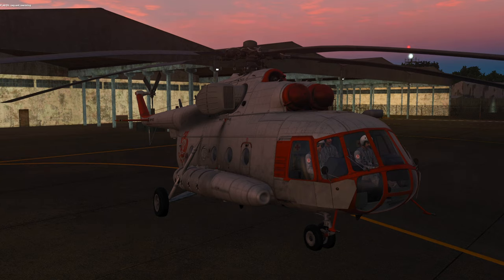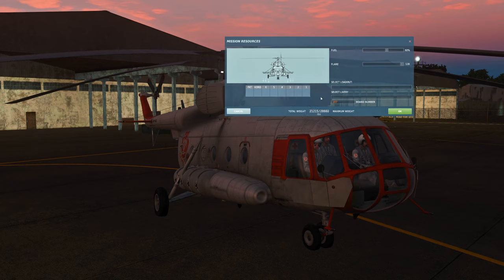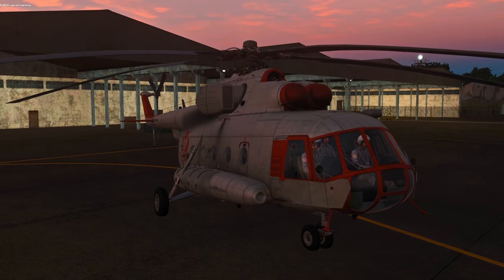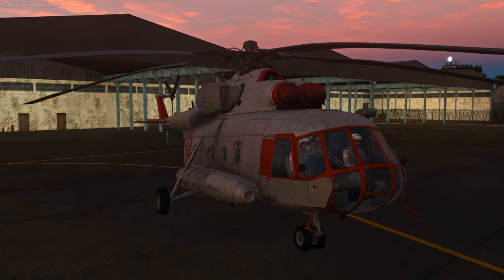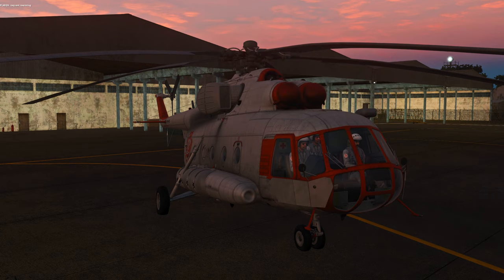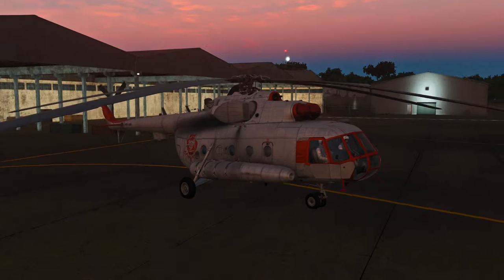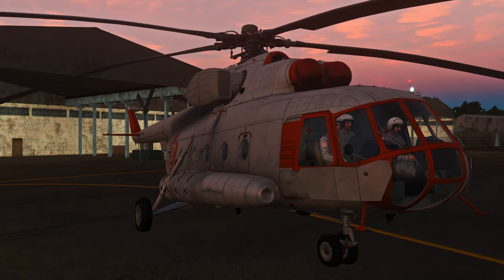Unable to comply. No can do. We can't set up the aircraft this way. Nothing shows up until I go through all six pylons, and even then it's not working — request rearming comes back unable to comply. It knows I want something there because it's requesting rearming, but it won't do it. Let's try putting door gunners in — I shouldn't need pylons for that, right? Request rearming. Unable to comply. So this doesn't work. The only way pylons work through the ground crew is if you start the mission with them and then remove them.